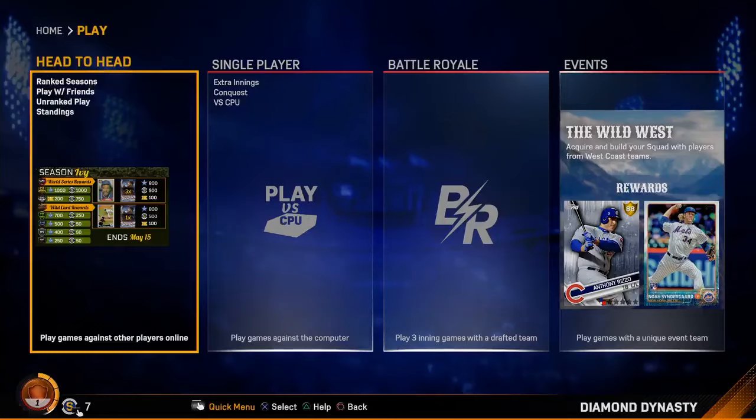Another thing I noticed was on the bottom left — it looks like we do have one currency again this year. I know some people were pushing for two currencies, something like NBA's currency system. But we also have this new leveling system. I don't think we're having captains back. We do appear to have a new leveling system, maybe going bronze, silver, gold, diamond. The yellow bars might be the XP and the number is your level.